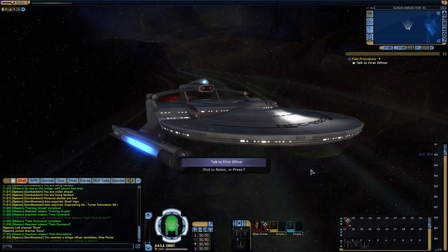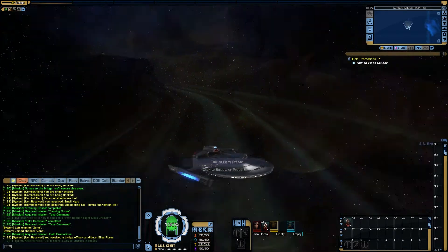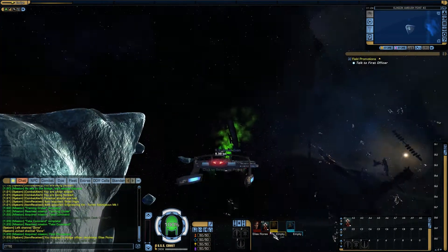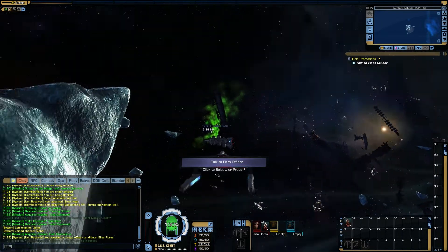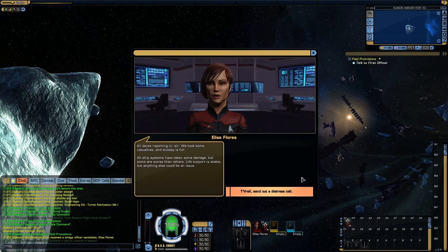And here is the USS Comet. Miranda class — ugly pylon setup there because of the windows, but hey-ho, I've seen worse. All decks reporting in, sir. We took some casualties and sickbay is full. All ship systems have taken some damage, but some are worse than others. Life support is stable, but anything else could be an issue.